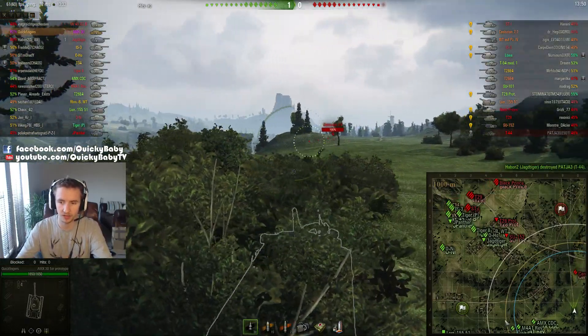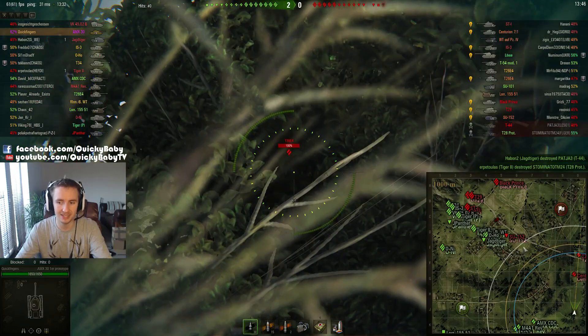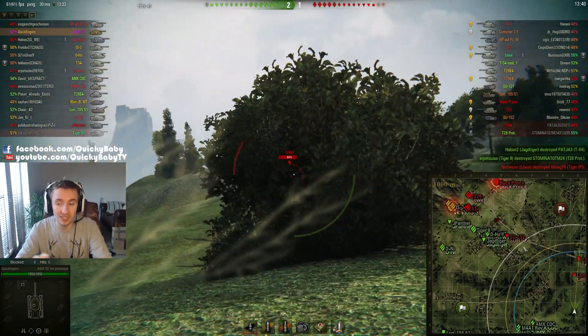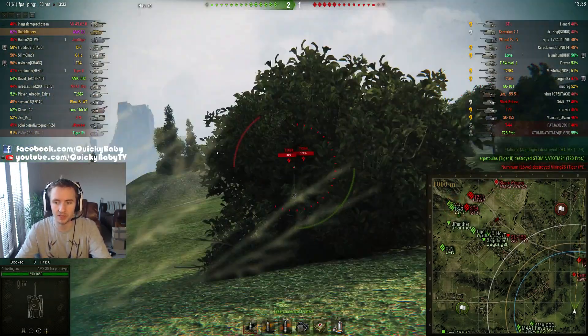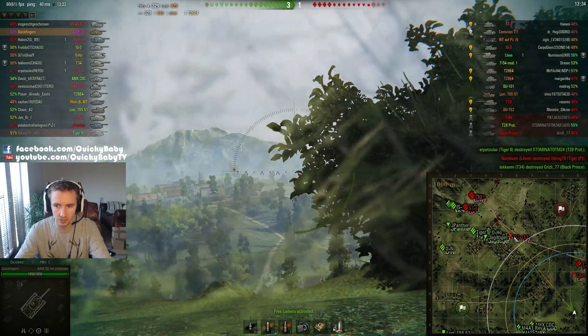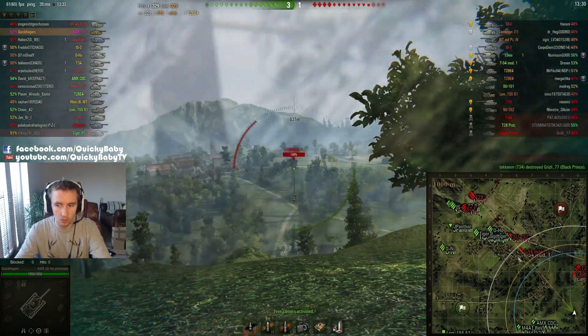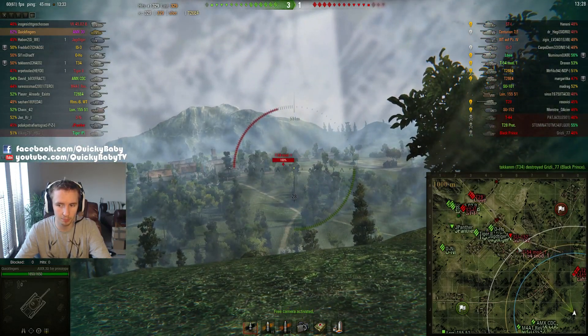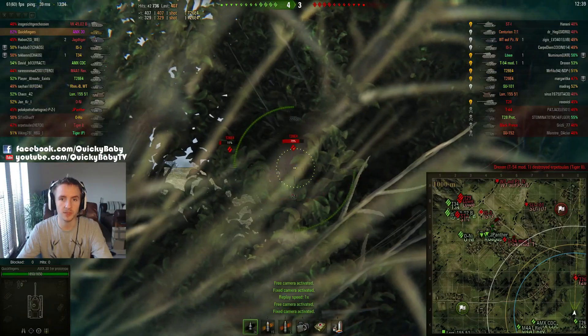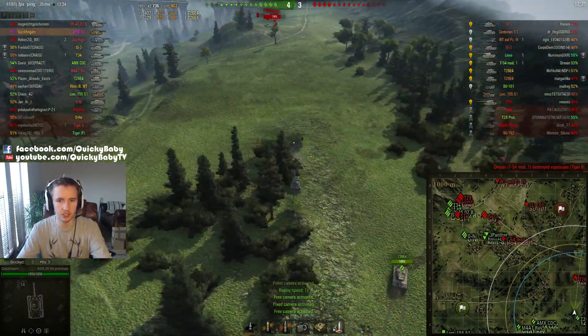Then you have this white ring, which is the maximum render distance of about 564 meters — outside of this you physically won't be able to see a tank. As an example, over here we see an SU-152 on the map but we can't actually see him, or this T-54 mod 1, until they come within this white ring.